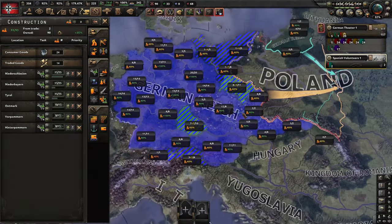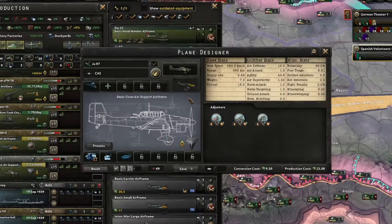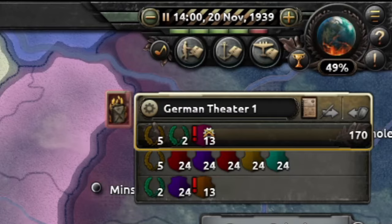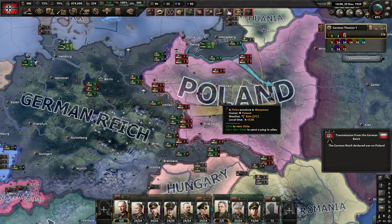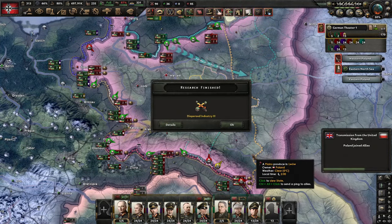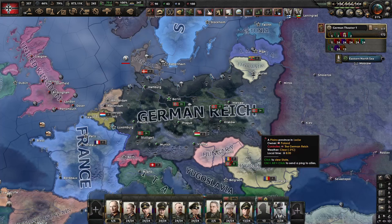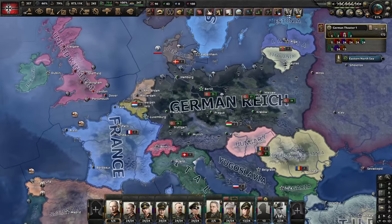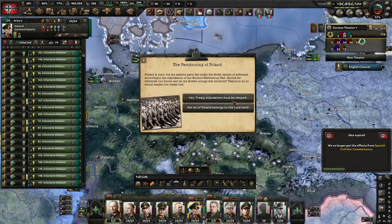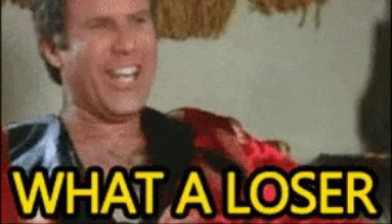Danzig or War? And just in time, because I've run out of space for military factories in Germany. I have also increased conscription. Poland, of course, refused to hand over Danzig. All that's left is to execute the invasion plan, and since everything is green, I don't anticipate any problems here. I advanced really quickly. Poland fell in less than a month. The war ended so quickly that France didn't have time to join the fight, which actually is a bad thing. The Russians demanded half of Poland, and I'll give it to them. I'm not sure I'm ready for war with Russia yet.